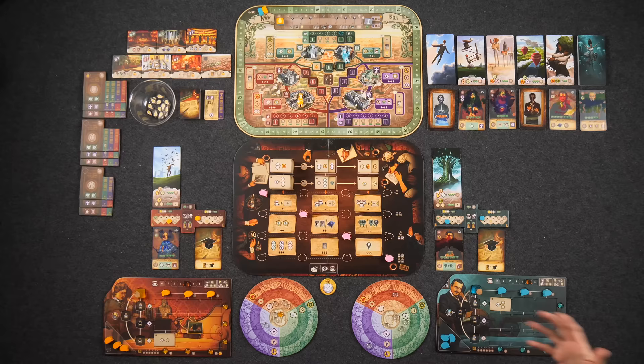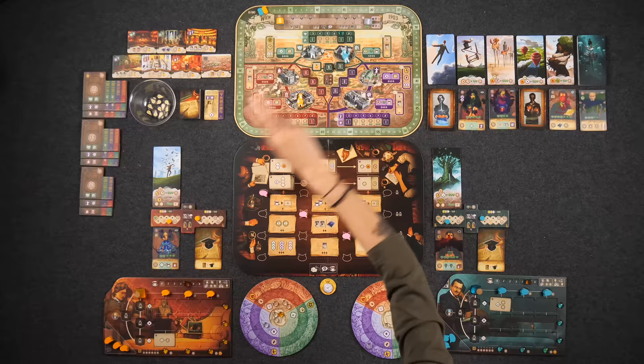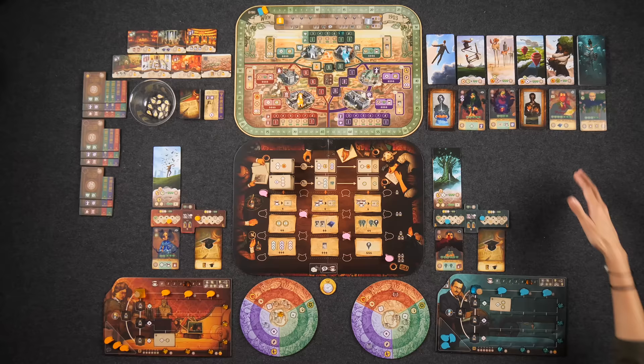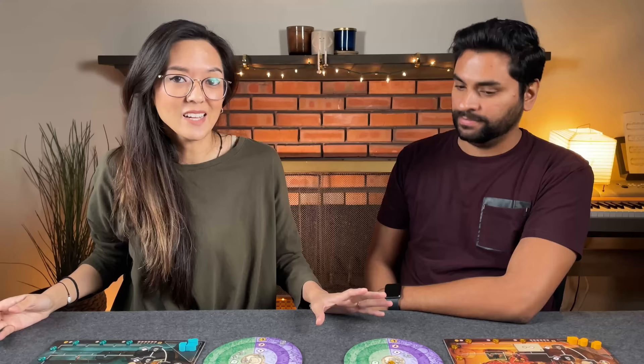As soon as the game ends, we go into end game scoring. The reputation track is a multiplier: whoever is furthest ahead gets two points for every client they've cured and every treatise they've written. Second place gets one point for each, and everybody else scores no bonus points. You'll also get one point for each bright idea you have left over. Any research clients will get you end game scoring bonuses. And because you can turn in three coffee for one bright idea, every three coffee is essentially one point. Whoever has the most points wins.